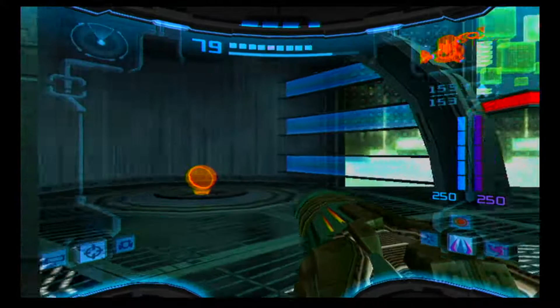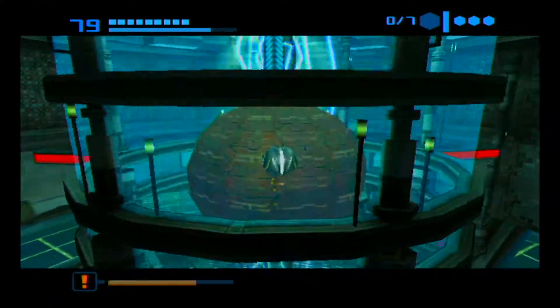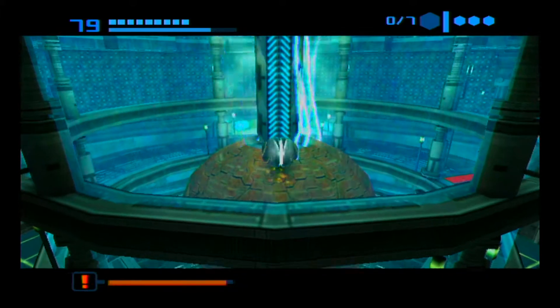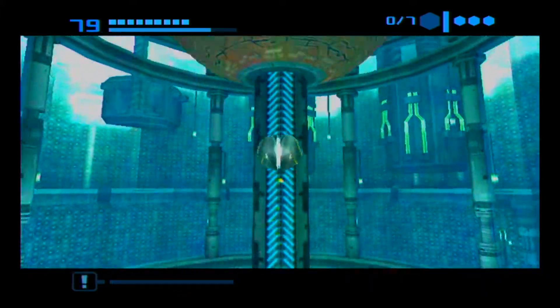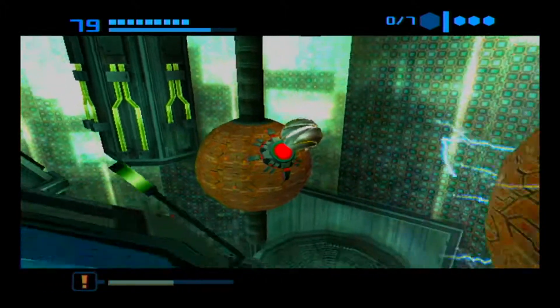We're going to pick up the grapple beam anyway, but it's not actually that useful an item. Once you have screw attack you can turn it on in progressive grapple, so you will always get grapple beam instead of screw attack when you first start out — that's one of the settings you can adjust in the randomizer, but we didn't do that, seeing as that would be a very bad decision.